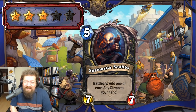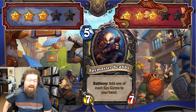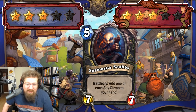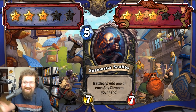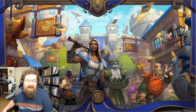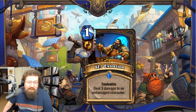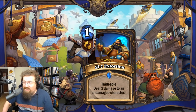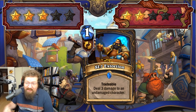It might see some play in Wild. Overall I've seen people crapping on it, but I think it's not that bad. Nova can rest easy — I don't think it's completely busted. Next we have an SI7 card: a one-mana tradable card that deals three damage to an undamaged character. It's a good removal card. If you're playing Find the Imposter you're playing this. It's tradable so it can draw relatively cheaply. I'm giving it three in Standard and two in Wild.